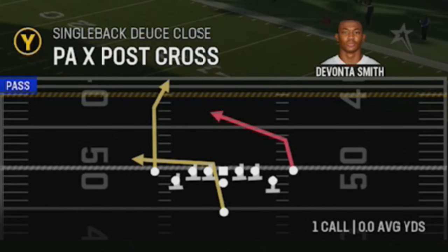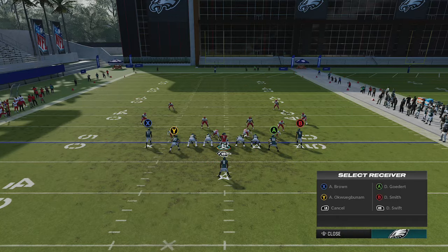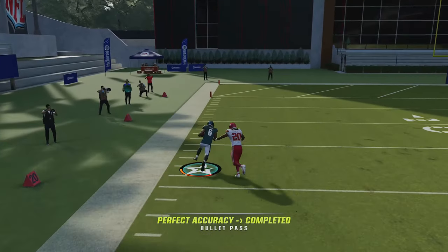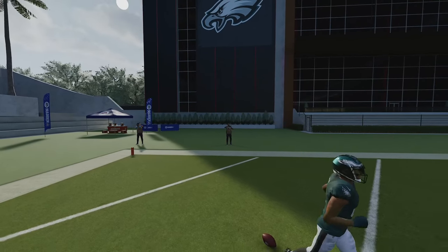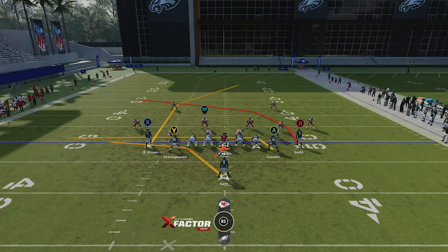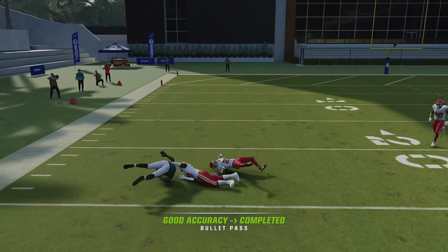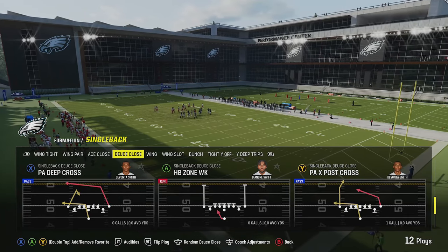The most explosive play is going to be the PA X post cross. You can start by putting the A tight end on a drag to give yourself three levels, where for man coverage the best route is going to be the B receiver. You can see right here we get a one play touchdown against what was probably cover one man — that's a very explosive route that will actually be a one play touchdown against a couple of different defenses. It's also a really good dink and dunk play; you get good pass protection, and even against something that looked like cover two, if you wait you might be able to get a one play touchdown with the same route.